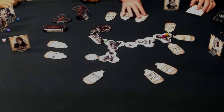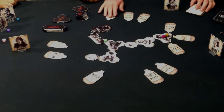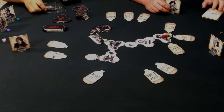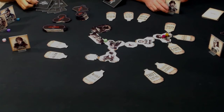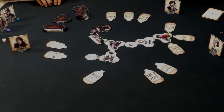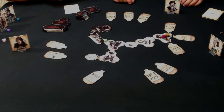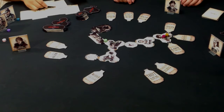Watson draws eight Moriarty cards — which could end the game if too many crimes come out. We check for crimes: luckily no new crimes this round, though we do have to remove some tiles. Our only location is being protected by Watson, so we don't lose that. Most of the cards affect locations we don't have, so the damage is limited.